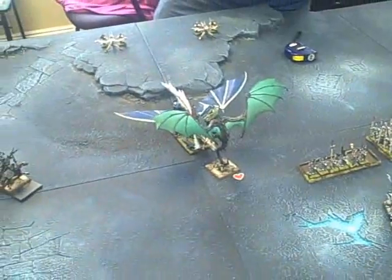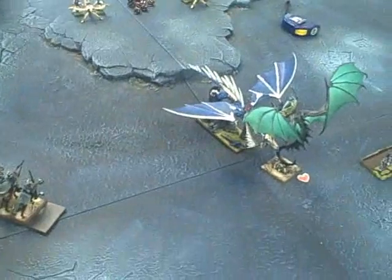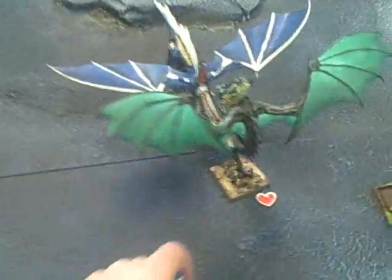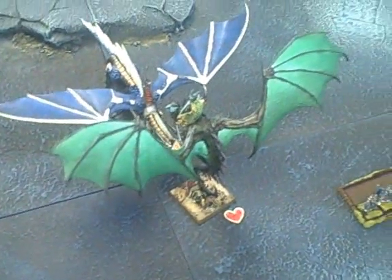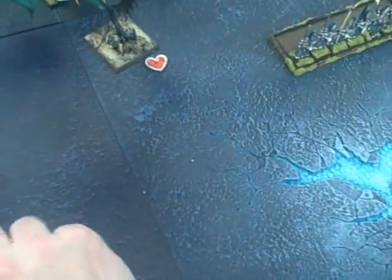Close combat — we're going to do this in like three minutes. My initiative is seven and five, mine is never... actually had to do this before. Six. The Dark Elf Lord goes first — threes, Eternal Hatred doesn't hate you enough — no wounds.